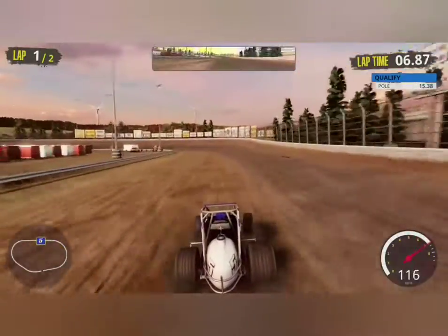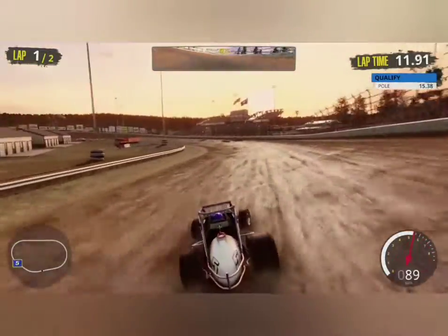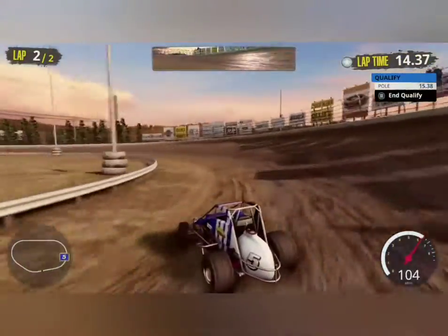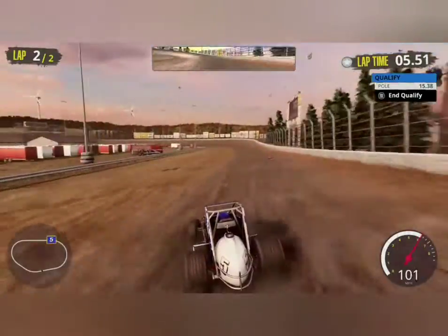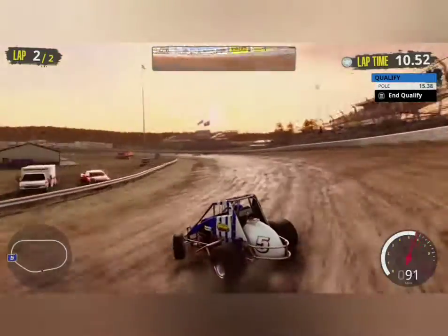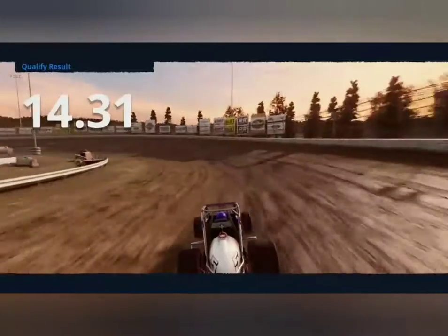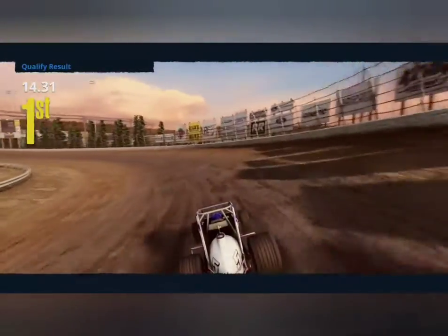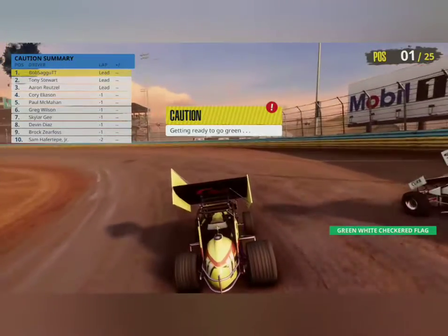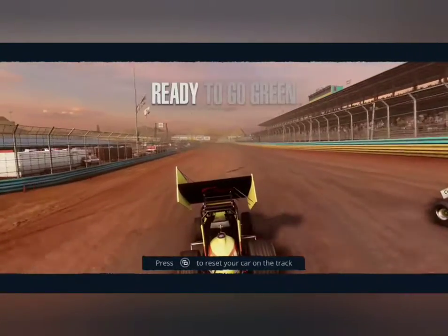Another bad thing about this game is there's only one fast line around the track, and it's usually the bottom line. In NASCAR Heat 4, made by the same developers, the high line, mid line, and low line can all work well depending on the track, and the AI adapts to it. In this game the AI is very poorly done — they'll dive bomb you going into corners and try to knock you out of the way.